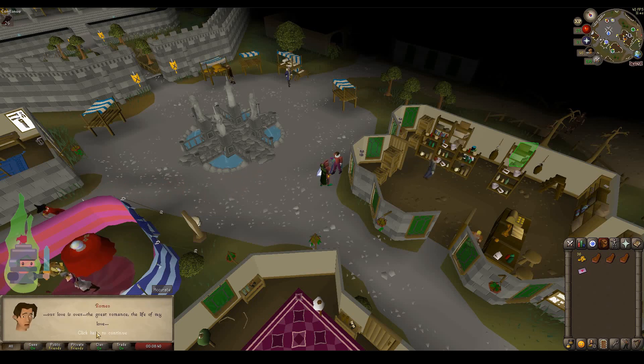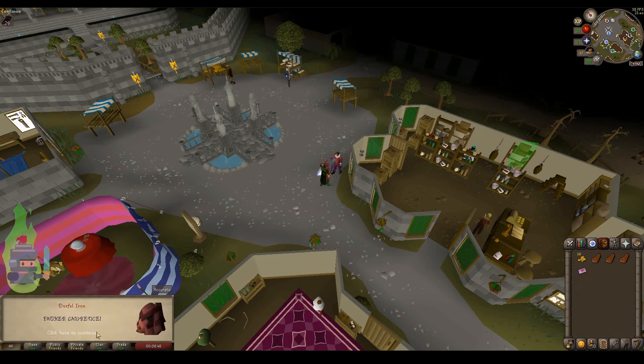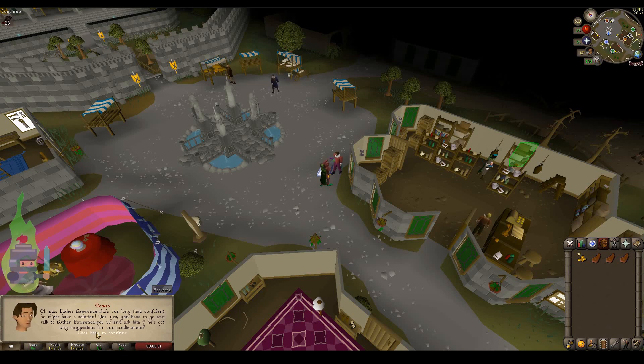I've focused on the free-to-play quests. As you can see with my current character, they're all done at the moment with an iron man character, done in a way that is end-to-end — no buying the quest items, it's get the quest items yourself and complete the quest start to finish.